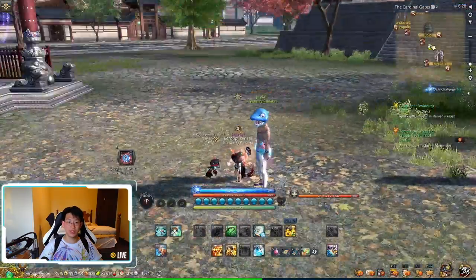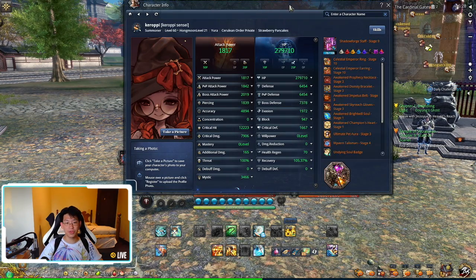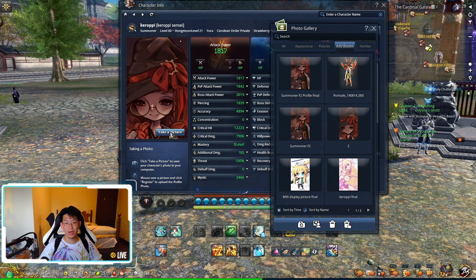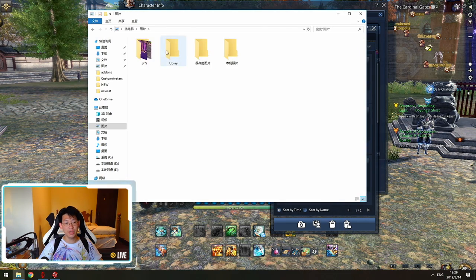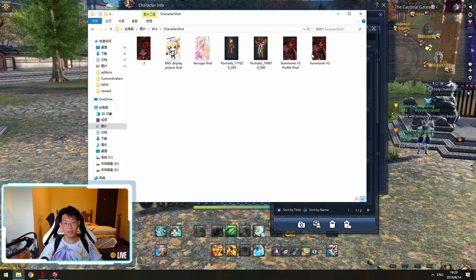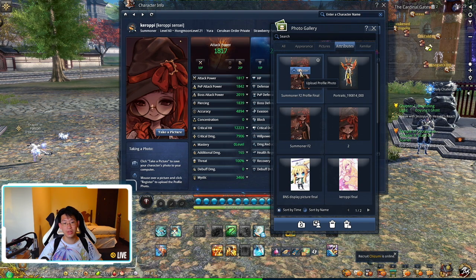We're going to go back in game and press F2. Once the F2 menu pops up, go to 'Take a Picture' and you'll see 'Summoner F2 Profile Final' appear along with all the other pictures saved in the folder — including portraits and a second page. Anything you put into your Images > BnS > Character Shot folder will show up here, but it has to be in the special format, which is why you need that website to convert it.